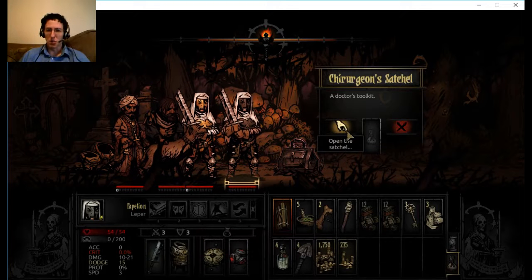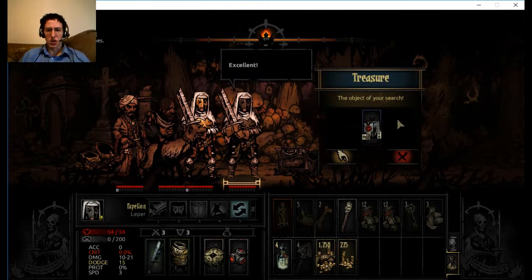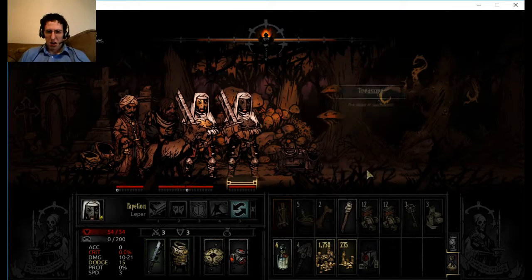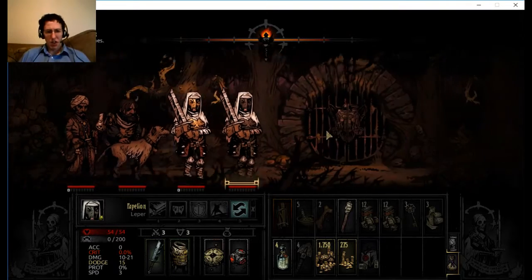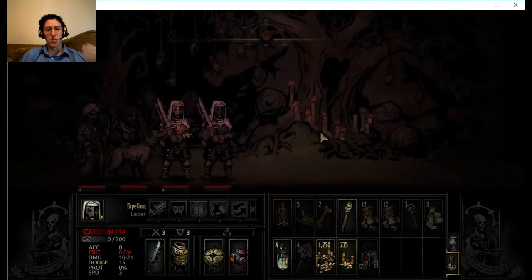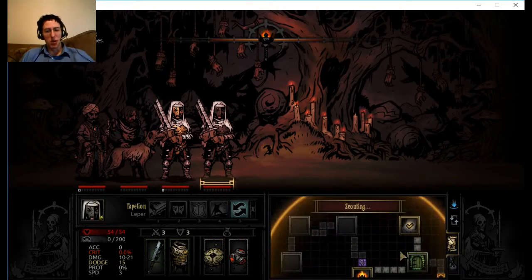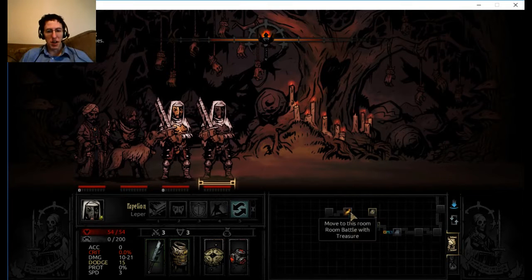This seems to be the quest item - a vial of powerful medicines, the object of the search. Really interesting looking container there. The idea behind this dungeon quest is that there were medicines that were lost at some point. People traveling through here were killed and so important items were lost.